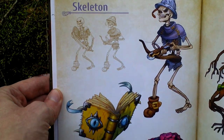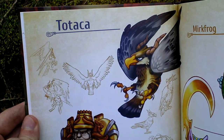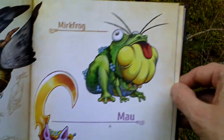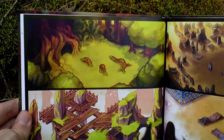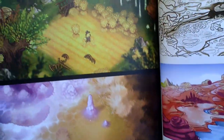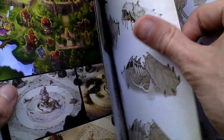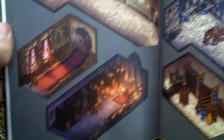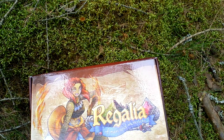Then there are some monsters. I thought one was called Microfrog, but it's actually Mercfrog. And there are some comics as well — one section is called New Opera. So that is the art book.